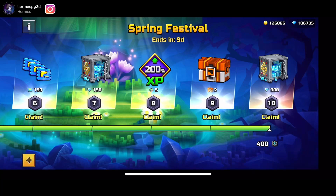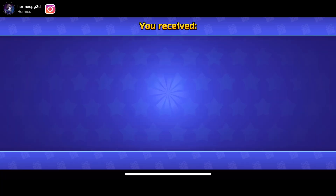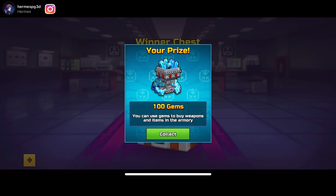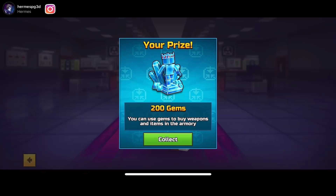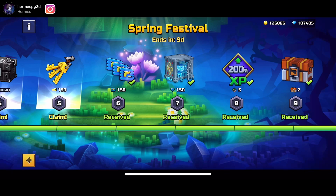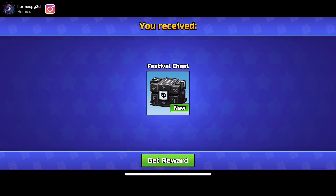I already had everything so it didn't really matter. I'm just going to claim my rewards. So I got two inner chests and some gems. I already had this entire lottery beforehand so it wasn't a big deal. I got 100 gems, not bad, and 200 gems — so a nice 300 gems total. I already have the skin too. And I got a 200% XP booster, 150 gems because I already had the skin, 150 Pixel Pass tickets, and 150 keys.